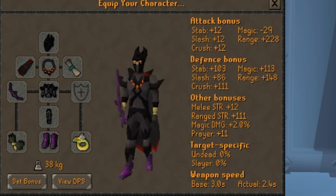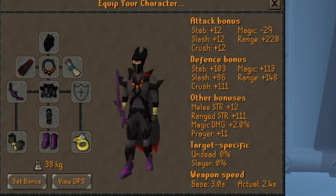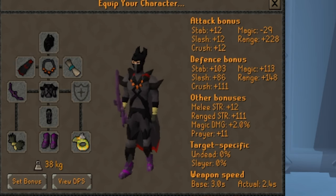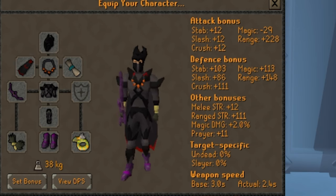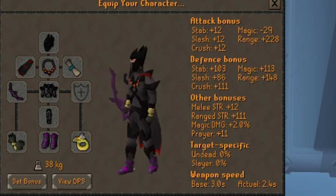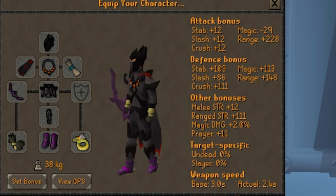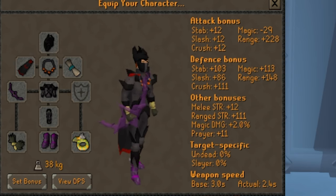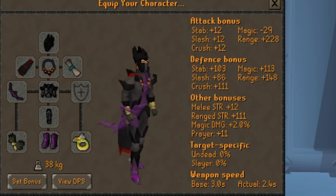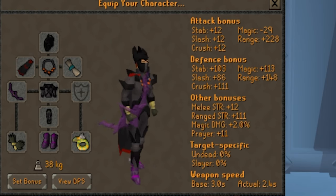An important note: Barrows Gloves are not that much better than God Dhide Bracers. So if you have to choose between keeping a Zamorak item in your inventory or downgrading slightly from Barrows Gloves — we're talking about one or two range accuracy — it will always be better to wear the Zamorak Bracers. I bring Anguish because I happen to have one; if you just have a Fury, don't overthink it, it's going to be fine. Since I have the two god protections taken care of with my cape and blessing, there's no reason for me to use anything other than Barrows Gloves.